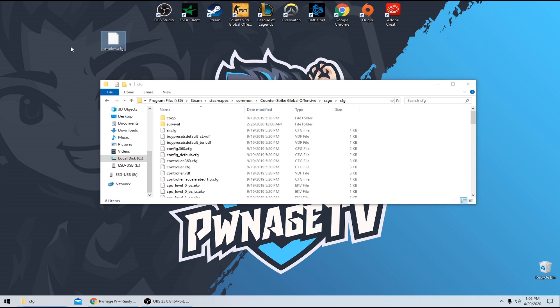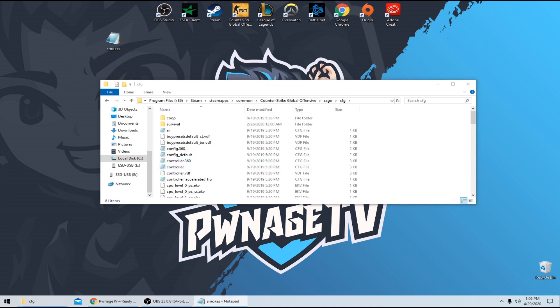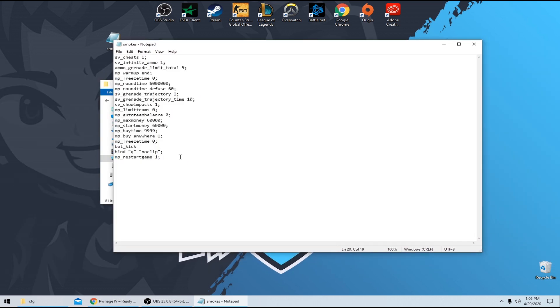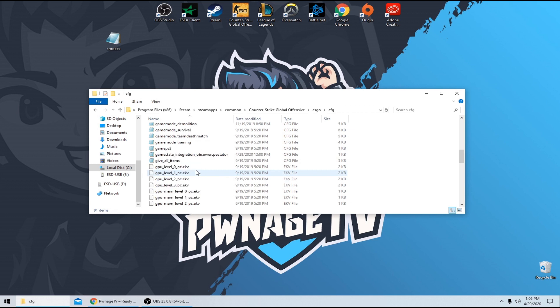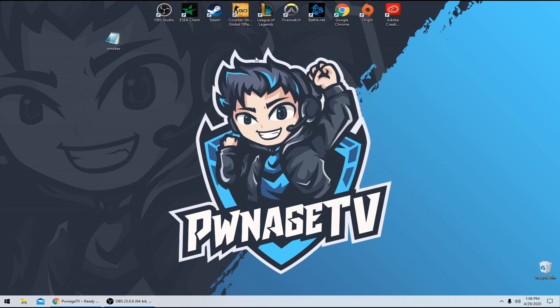The next thing we're going to do is take a config that I created, which is just simple text. You'll see how it works and what it does. It's going to automatically set up your server so you can throw unlimited smokes and go through walls with noclip. You would just drag that in there — I already have a copy so I won't drag it in again — just drag and drop, then load up Counter-Strike and you're ready to go.